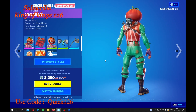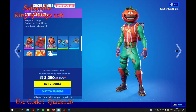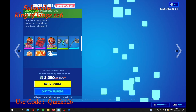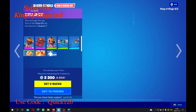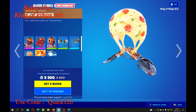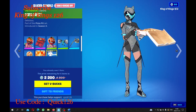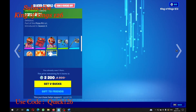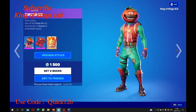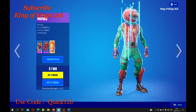And my Tomato Head pack is back, ladies and gents, and this is actually a really awesome one. We got the Tomato Girl, we got the different pickaxes, we got the glider. And then we can earn additional styles for Tomato Heads — we got the Pizza Party — and everything is only 2,200 V-bucks, guys. That's actually not bad. I think the extra style is this one — not bad for the challenges.